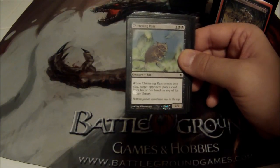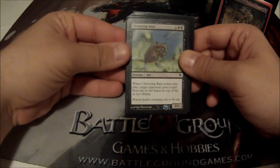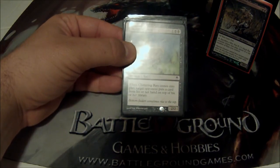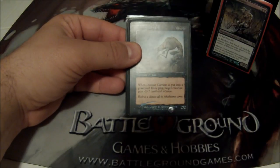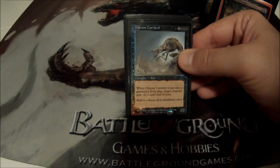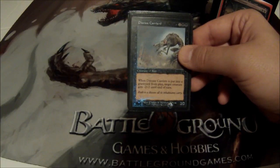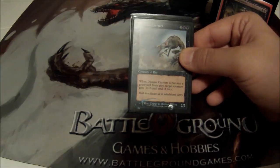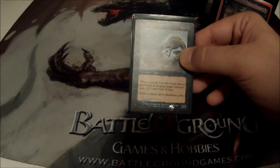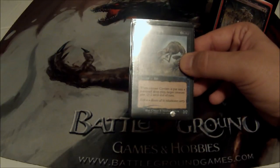Chittering Rats — three cost, 2/2. When Chittering Rats comes into play, target opponent puts a card from their hand on top of their library. This is part of a hard lock I can get onto someone. Disease Carrier is pretty cool — four cost, 2/2. When he's put into a graveyard from the battlefield, target creature gets minus 2/minus 2 until end of turn. So I'll block with him, he'll do two damage and die, and give a creature a minus 2/minus 2. He can kill anything up to a 4/4 in combat, or I could two-for-one an opponent.